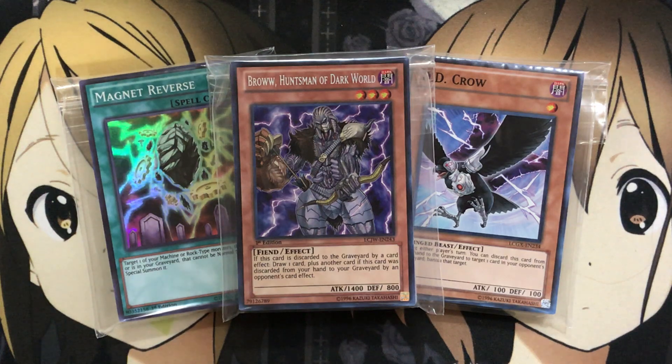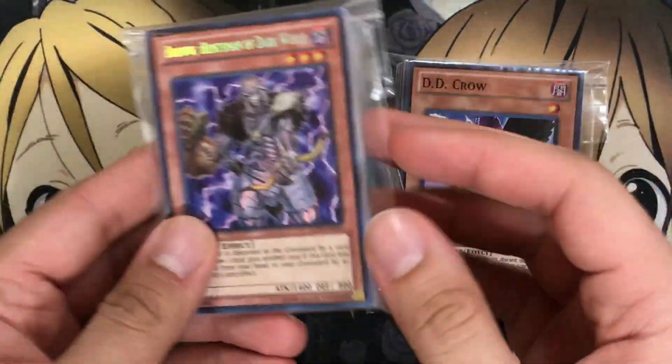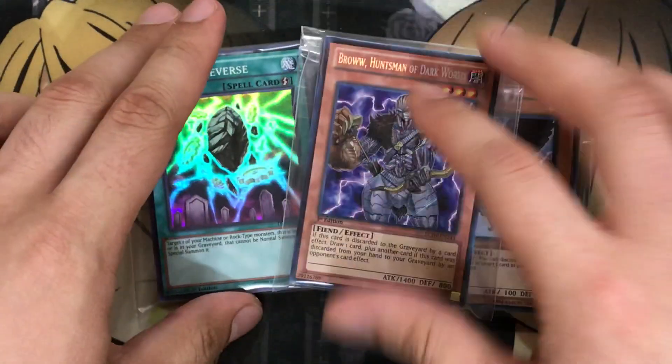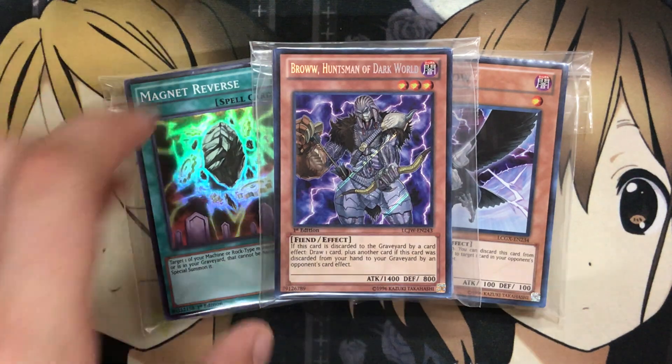They take in a bunch of different video games and all that, but they also take in Yu-Gi-Oh! cards at times, and when they do, they obviously make them into these makeshift booster packs that you can just sell in these little baggies. I've done openings on them before. They actually restocked their inventory, so I thought I'd pick up three more of what I thought were the best ones.